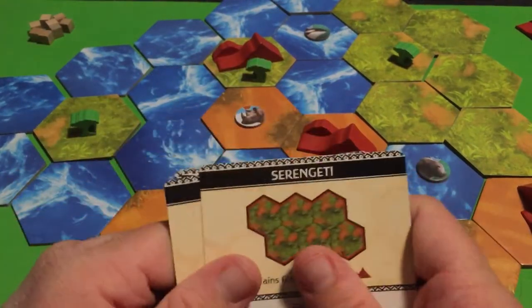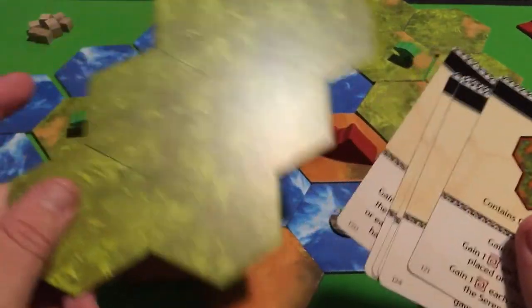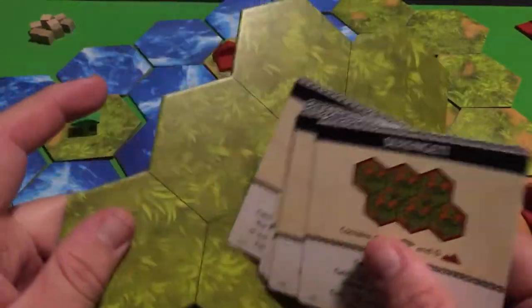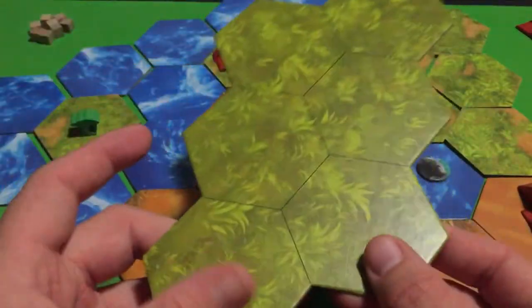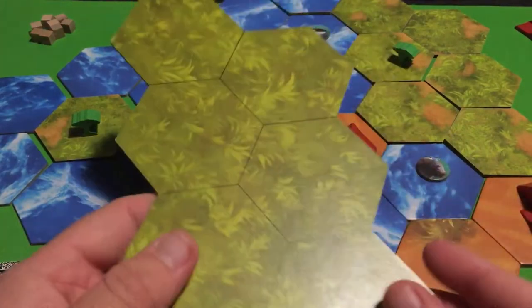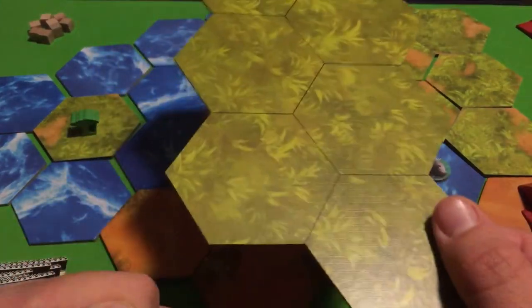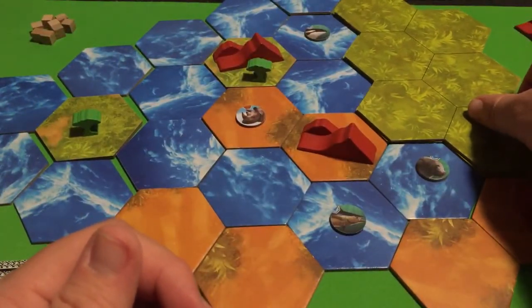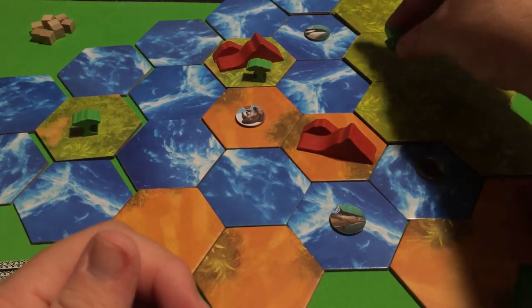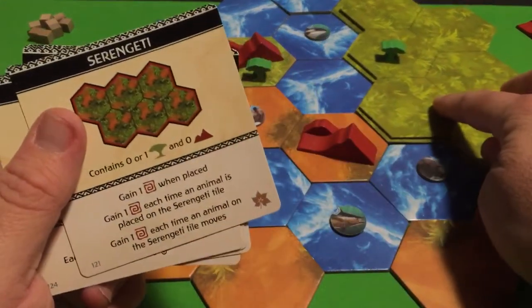Once you play the Serengeti card, you grab the corresponding tile that came with the expansion box. This large tile goes on top of the existing tiles. If there are any animals, mountains, or trees on those locations, you don't remove them — just move them out of the way temporarily, place the new big tile, then put everything back where it was. And now we've got this huge Serengeti tile right here.